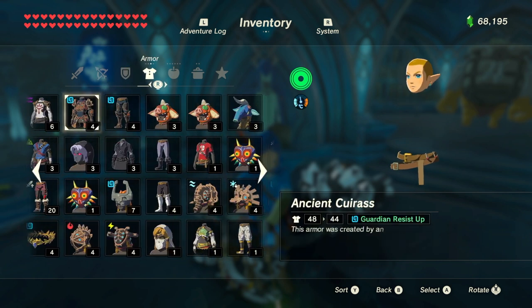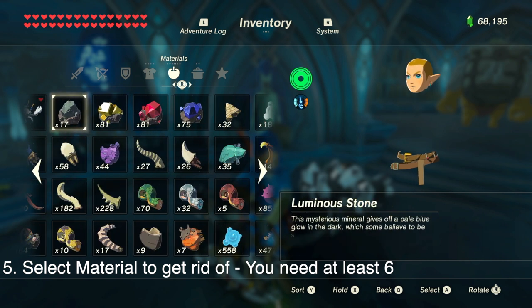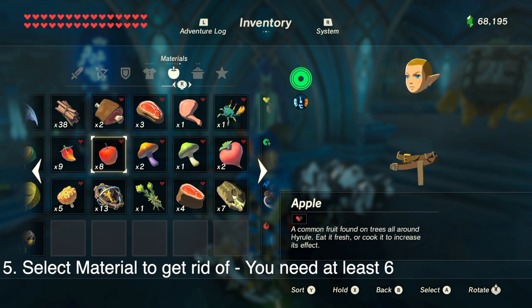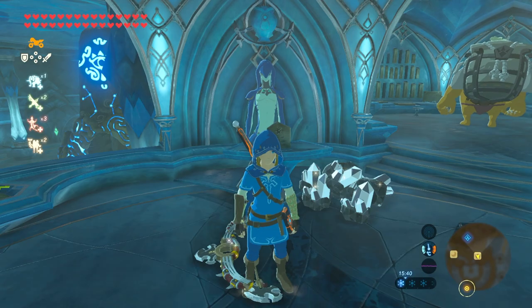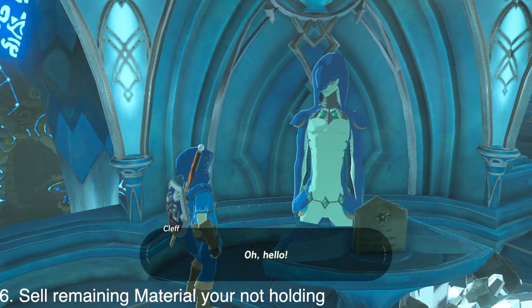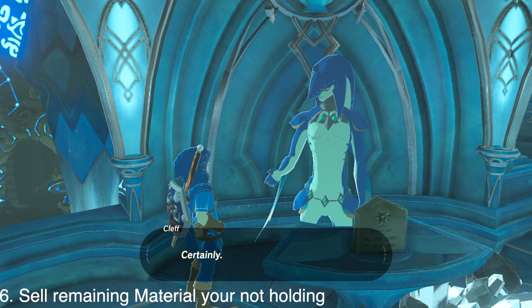You can tell the menu is overloaded because Link is now just a head and a belt. Then go over to materials and select the material you wish to get rid of — we're using apples, they're nice and easy to find. Hold five apples. You need at least six of this material because you need to hold five and then sell at least one to the store owner.